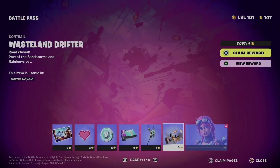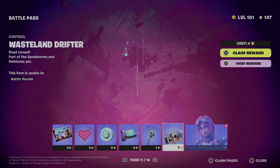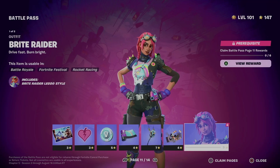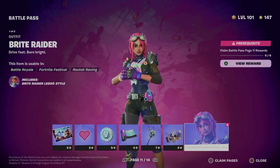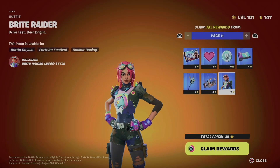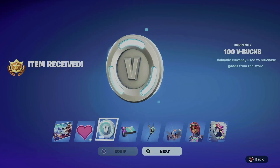Under page number 11, in order to claim everything — you may notice it's locked — just claim everything before it. The fast way to do this: hit 'Claim Pages' on the bottom right hand side of your screen. Whatever key that is for you, hold on to X from each square and we just got everything from here.